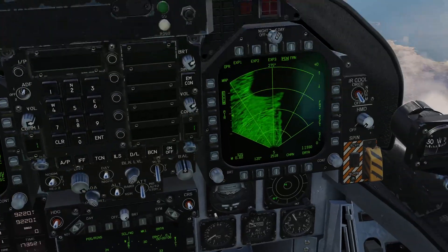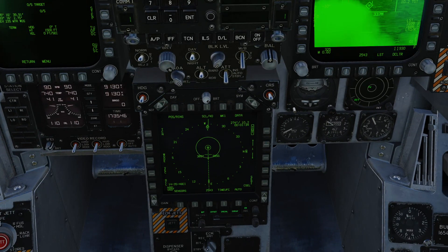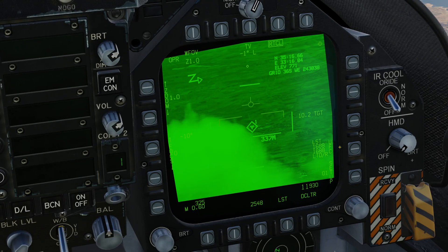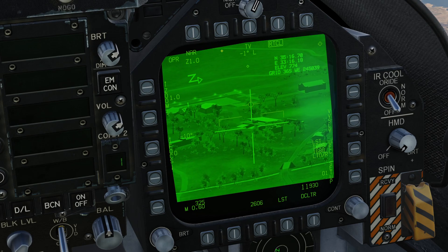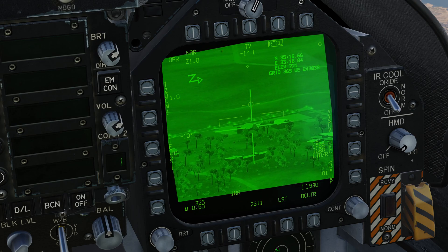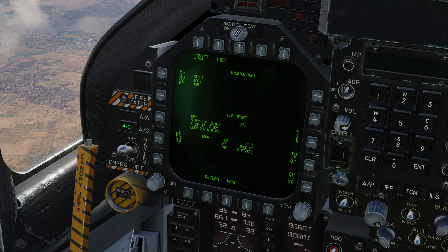Before continuing I'm going to choose our target. I'll bring up the targeting pod and sensor select to the right to select the FLIR, then waypoint designate waypoint 1 to look at the target area. It's the same target area as in the JDAM mission. I'll find a nice target — these buildings over here will do just fine. With the target set, going back to the JSOW display confirms we now have a set of coordinates complete with elevation.